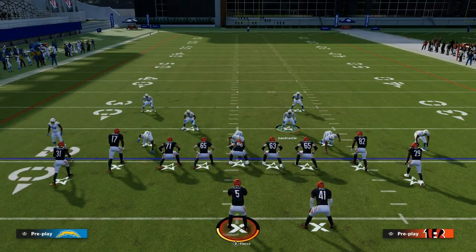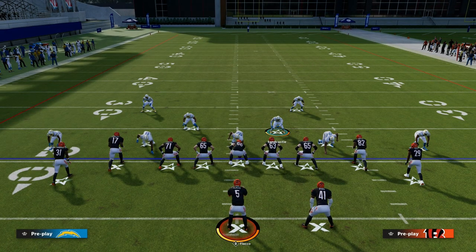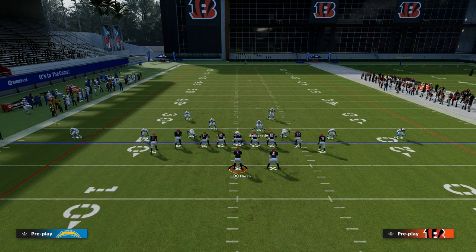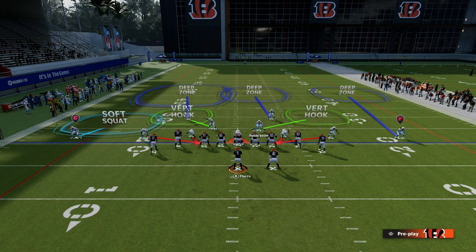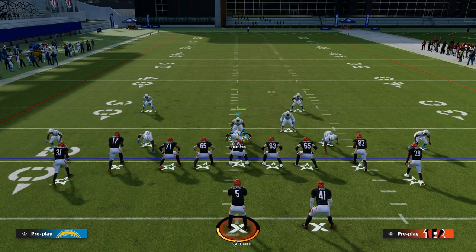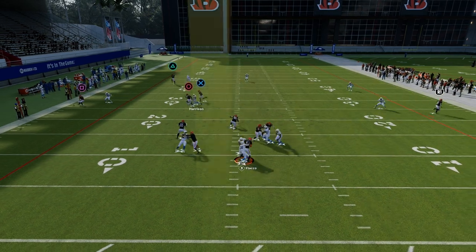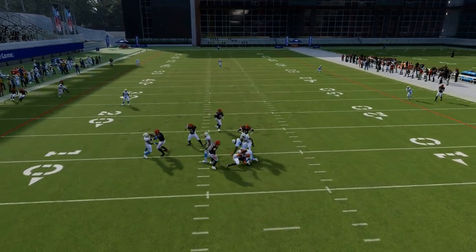From a coverage perspective, the beauty of this defense is because we have KOs on our back four players, we can do something like this — put a third to the wide side of the field, a middle third to that safety, drop this guy into a hard flat, and then use a curl zone here. This is pretty good field coverage in terms of forcing everything back into the middle of the field.